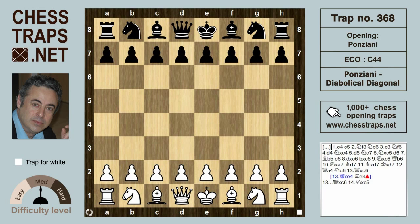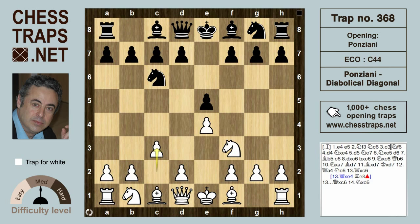Welcome to chesstraps.net. We'll be taking another look at the d6 diabolical diagonal in the Ponziani. The moves are e4 e5, knight f3, knight c6, and c3 — the Ponziani mainline — with knight f6.